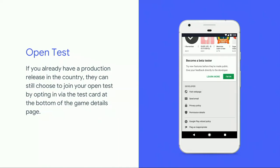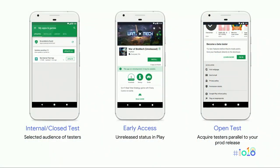If you have a production release already — for instance, a soft launch in the same country — you can still continue to use open testing. Existing users will continue to get updates on the test track, and new users can opt in via a console-provided web link or through a card at the bottom of the game's details page. Players opting into an open test in this state will see the game tagged as beta. Open tests can be used to continue testing with a wide audience even after your production release — utilize testers to try out new features and tweaks before rolling out to all your players.